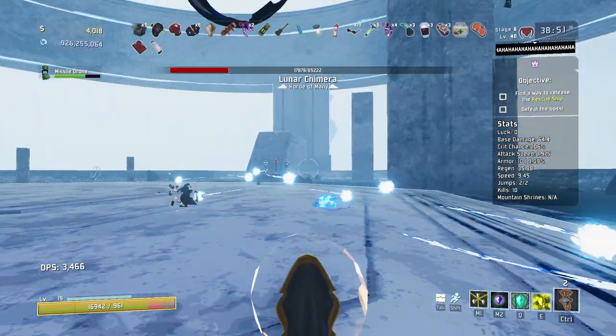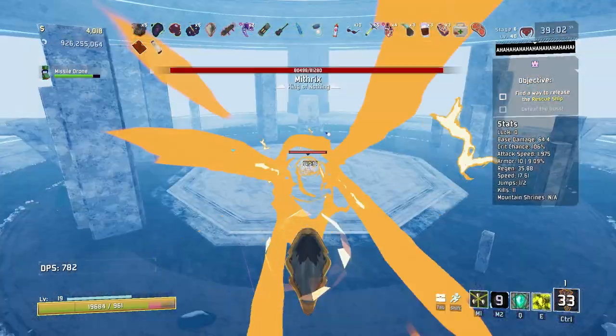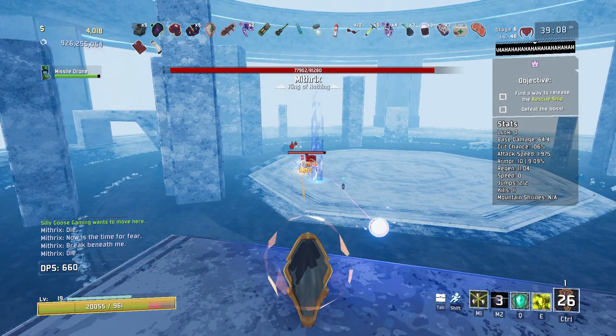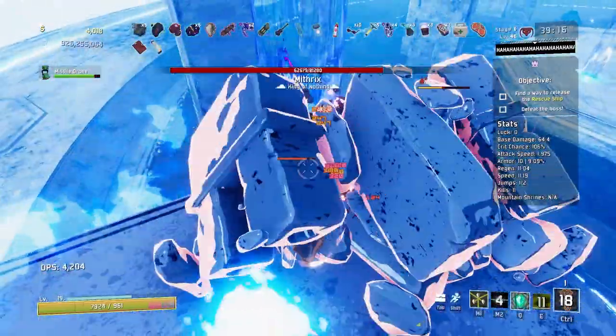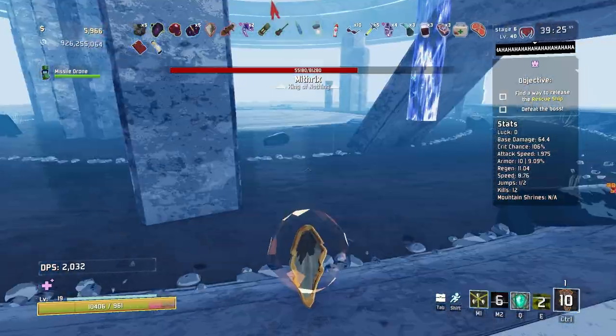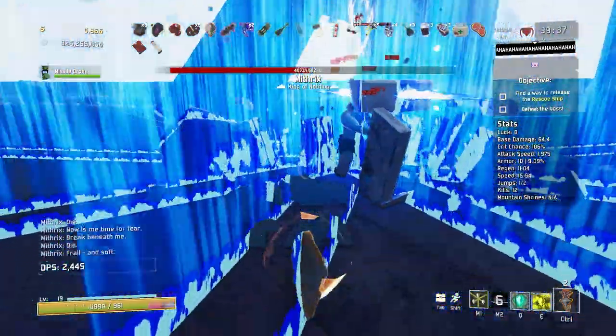All right, this should be it. Here comes stage two Mythrix. I'm going to get back up here. Beam bomb — okay, let's just put out some damage. Missile drone, you're going to shoot him. Bait him up here a little bit. That was good damage. I'll switch to the middle so he doesn't lose all of his bleed. Aegis is not frail and soft — you are incorrect.